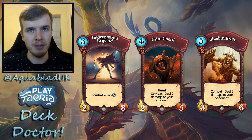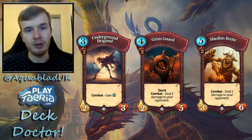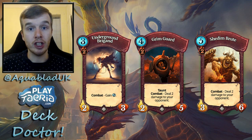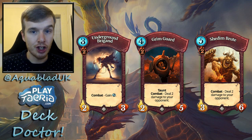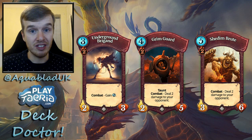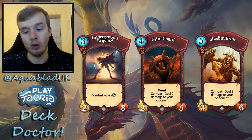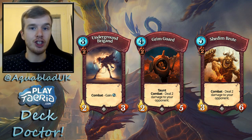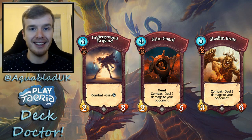Grim Guard is another combat ability creature that deals two damage, similar to Shemden Brute — they share the same combat ability. The key difference is Grim Guard has Taunt, which is great for defending against rush decks. With Gift of Steel he gets even more stats, becoming an even more durable creature that helps protect your orb.